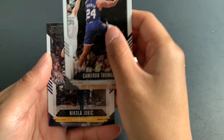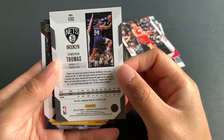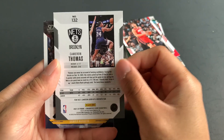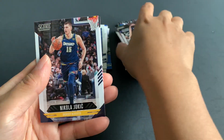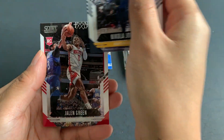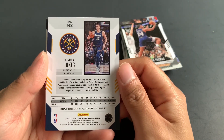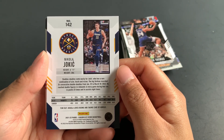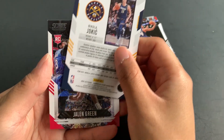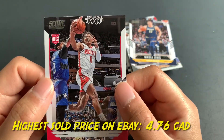Cam Thomas Score card — Cameron grew up as a Rockets fan. The Joker — let's read it: Nikola Jokic loves riding and taking care of horses. And Jaylen Green Score card.